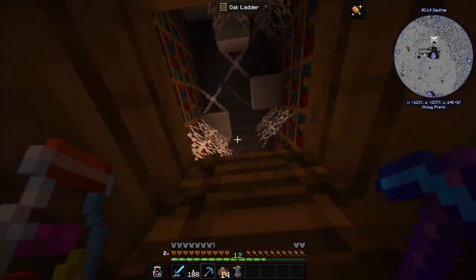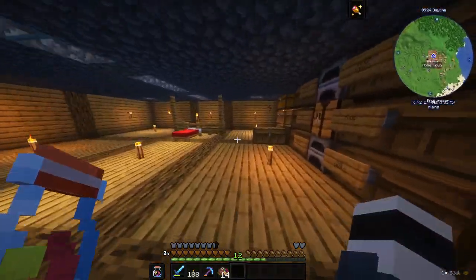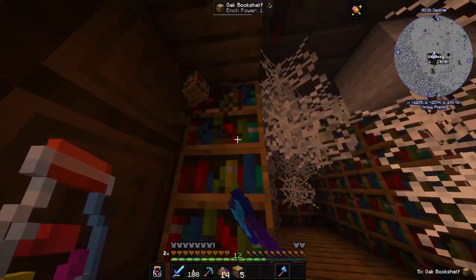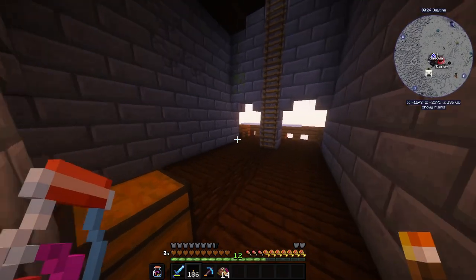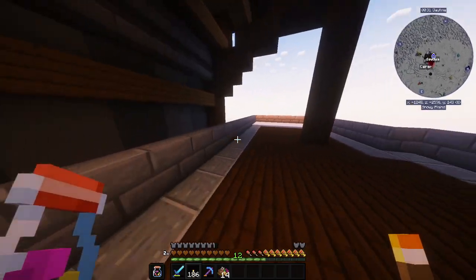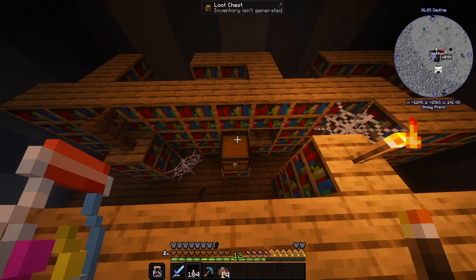Looks like this pillager outpost is just one big library of stuff since I don't see any pillagers apart from that ice leader, whatever his name is. And more diamonds. I just realized I'm gonna go get an axe and destroy this whole library, because eventually we will need books and I don't want to have to grow tons of sugarcane. Even better, I remembered I have a Silk Touch axe, so this is just gonna be nice. More random loot — I'll take the XP bottles. And an empty barrel, nice.